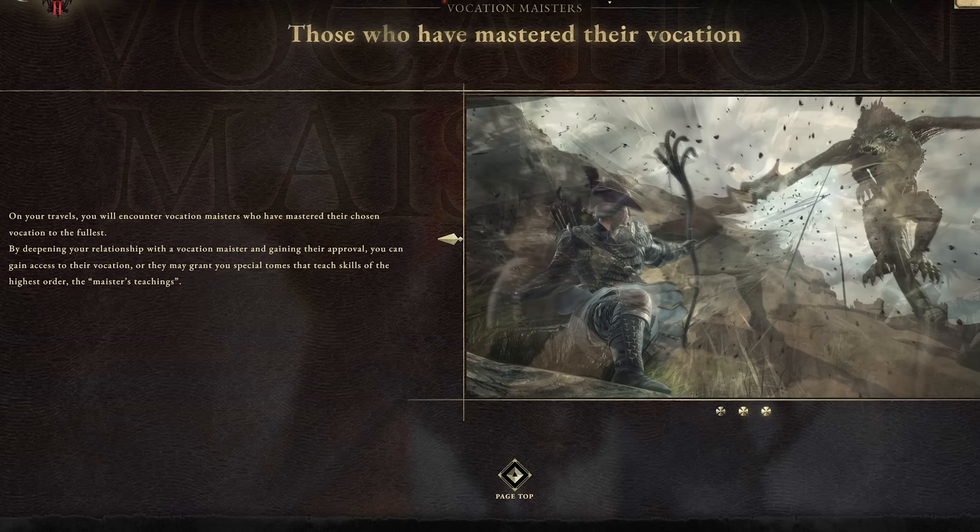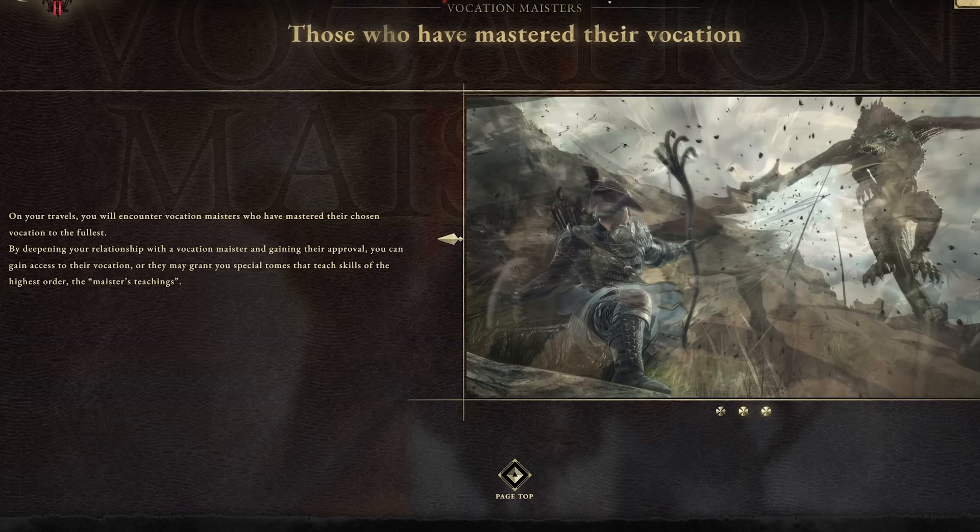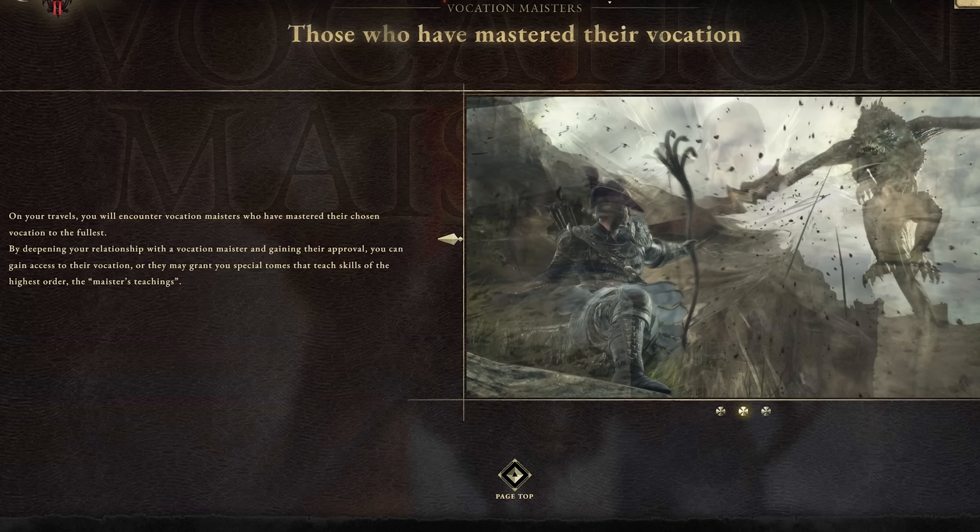This next one is just a general piece of advice — you're going to want to keep your eye out for maesters. Maesters are NPCs in the game that are going to help you unlock new vocations as well as unlock new skills for your existing vocation. So they're going to be great for enhancing your character's power, and you definitely want to interact with these guys anytime you manage to find one.